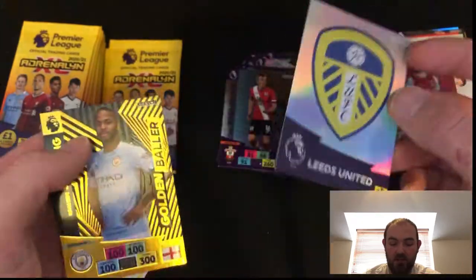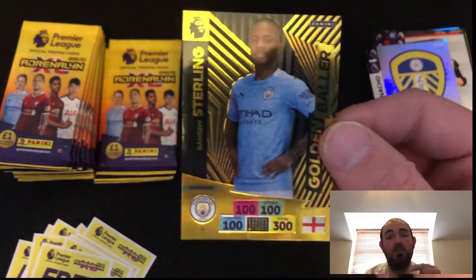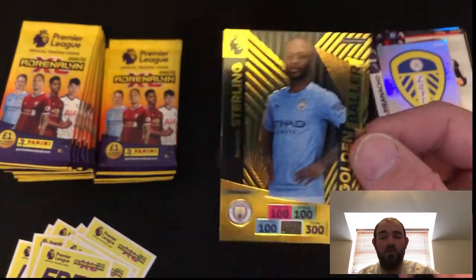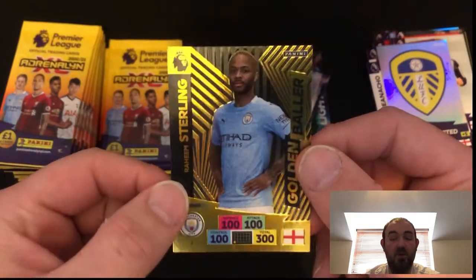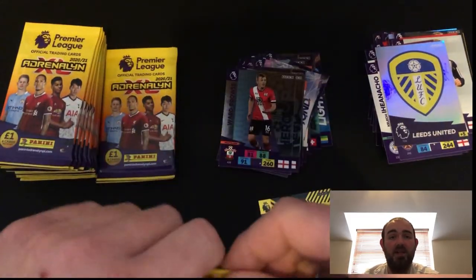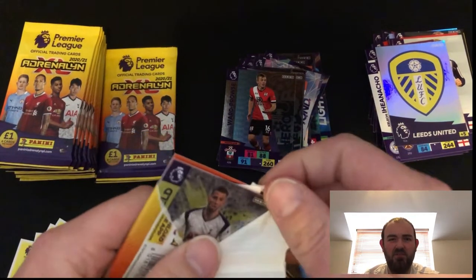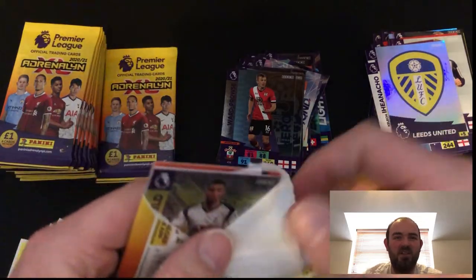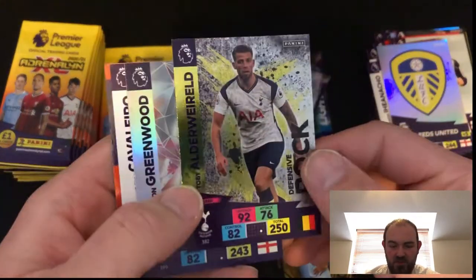Hit me up on Instagram, like I say — this one will be up for trade. If you are interested, if you have any golden ballers that you'd wish to trade, then by all means shoot us a message and let us know. I think, you know, Raheem Sterling deserves a like for that, making an appearance. Underworld there, defensive rock. Greenwood diamonds. And Cavalero there for Fulham.